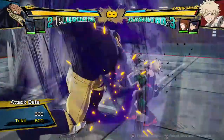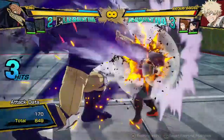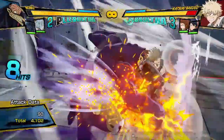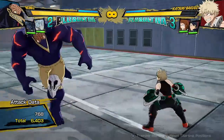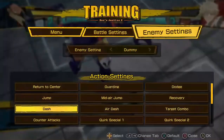His Quirk 2 is this All Might-esque punch string. If you press it, it just does 4,500-ish damage. You can mash the button to add a few more hits and it does like 3,900. In either form it's a very good wall splat tool because it sends them flying. In the air, you can actually mash the button even more to make it do more damage and go for longer. So it's how you're always going to end your combos in the air basically every time.